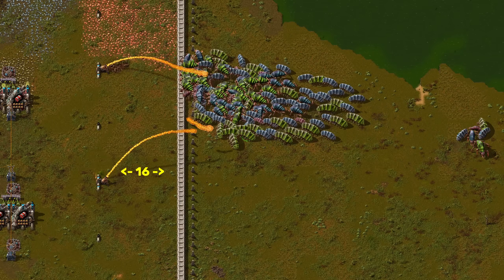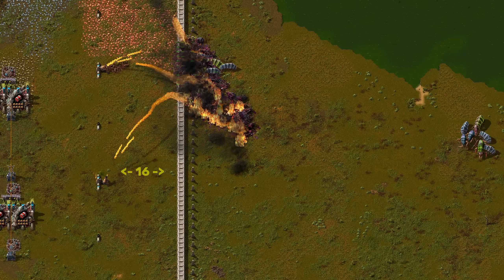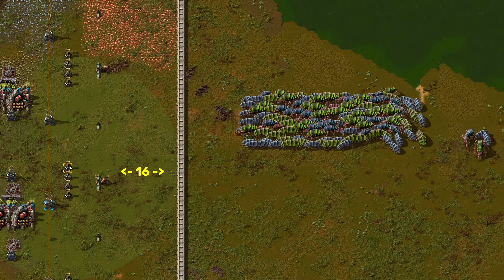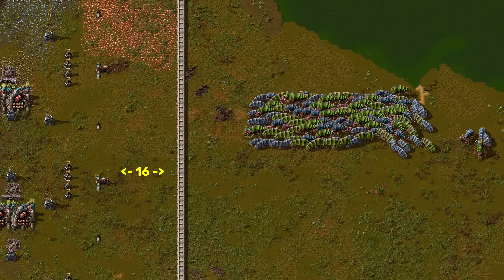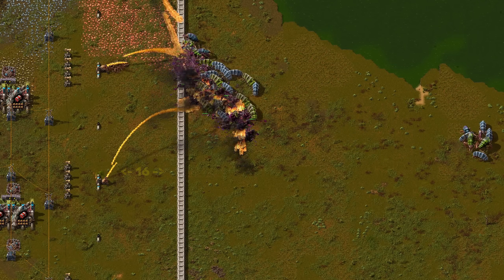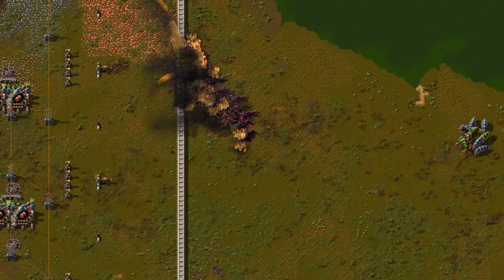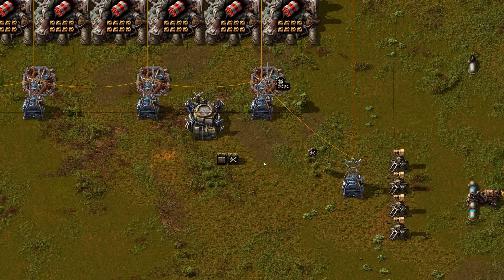Let's try a distance of 16 with a row of wall spikes. This also works very well, but I'm still no fan of wall spikes and similar patterns. Let's try a distance of 16 this time with additional lasers that can only shoot at enemies already breaking through the wall. As you can see, this design works very well. You can of course build way more weapons to also prevent any wall damage. Walls are cheap and can easily be repaired or replaced.